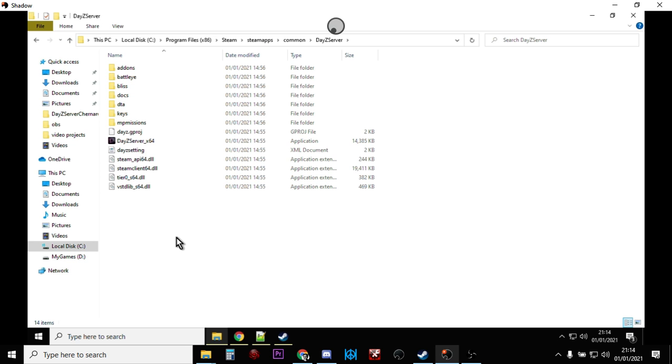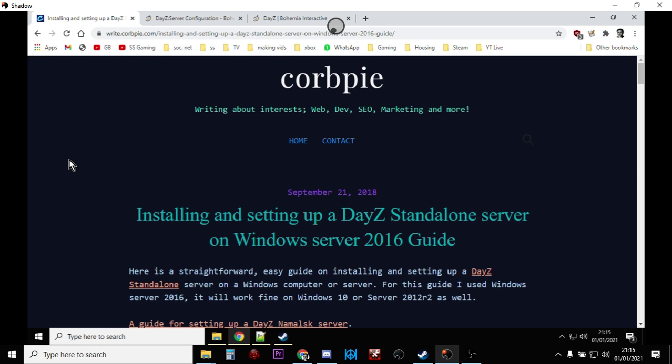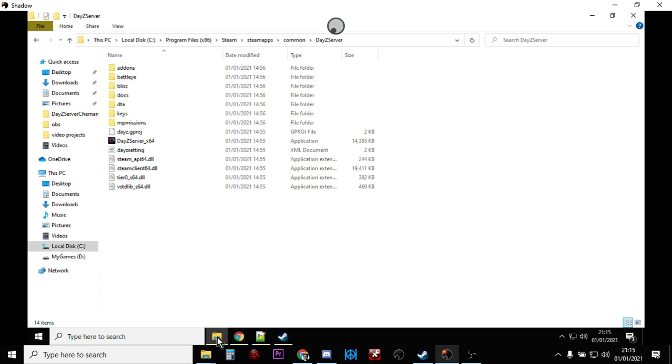This is the file structure you'd see if you were looking at a remote server, like a Nitrado server. However, it's not complete yet. A very helpful person, Corb Pie, has done a really good guide to setting one of these up — I'll put a link in the description. He does gloss over a couple of important points, especially when it comes to installing mods.